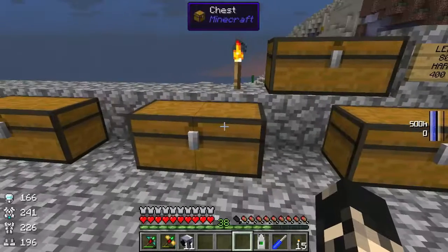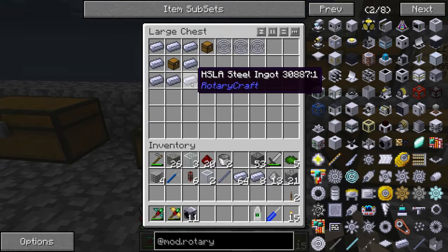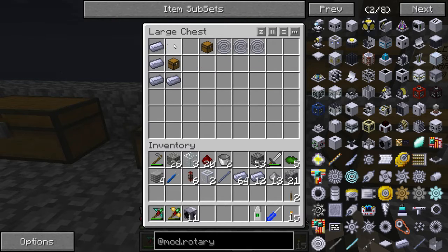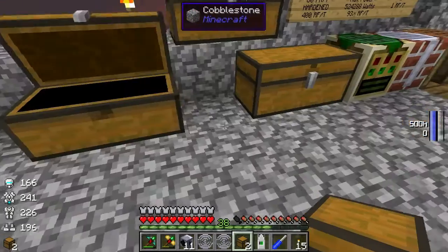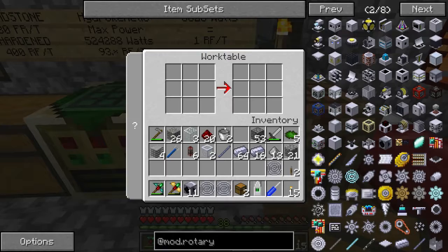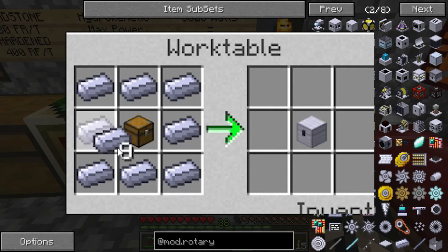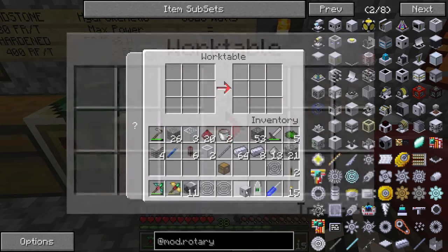First thing we need to do is make the chest, which is extremely easy. It's eight HSLA steel ingots - grab that and the chest, grab another chest, and some wind springs. Go to our workbench, put the chest in the middle and put steel ingots on the outside, and we get our Scalable Chest.